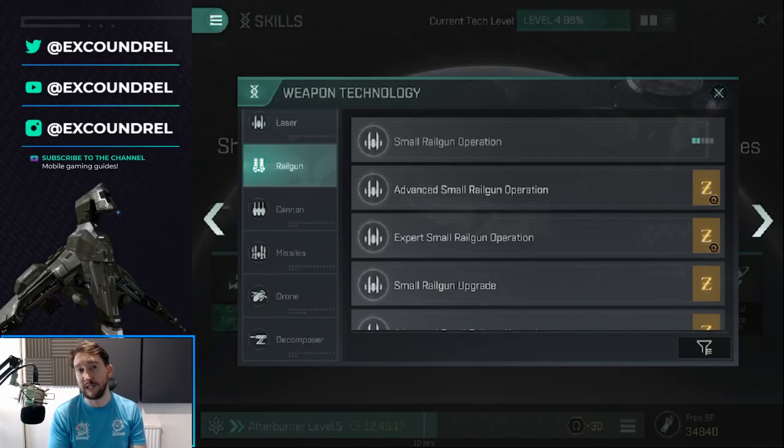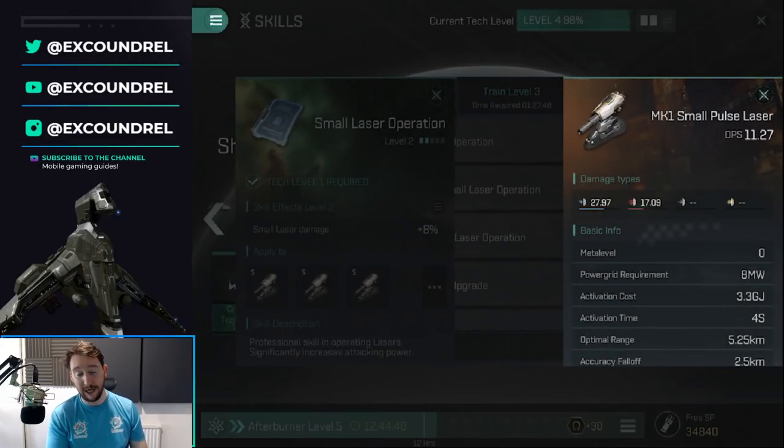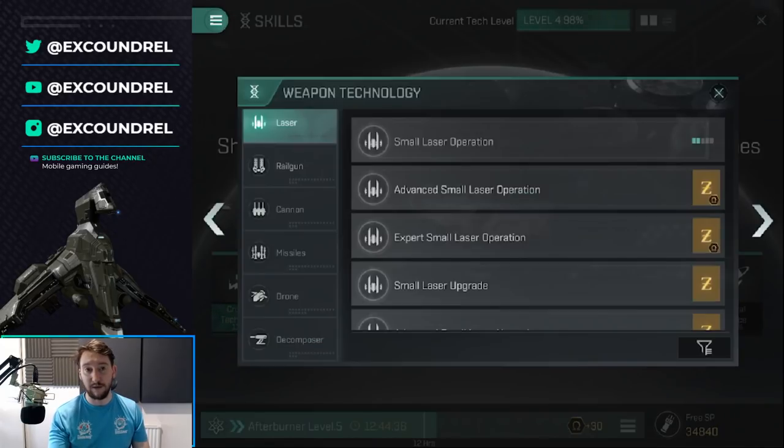When choosing a weapon type, research the ships you're interested in and find out what weapons they use effectively. All weapons deal different types of damage — I'll put a graph on screen. Unlike EVE Online, there's currently no ammo, so all weapons deal a fixed damage type. Lasers are two-thirds electromagnetic and one-third thermal, making them very good versus shields but not great versus armor. They're a decent all-rounder but only really good versus shields, so you'll find them less effective versus armor tanks in PvP.